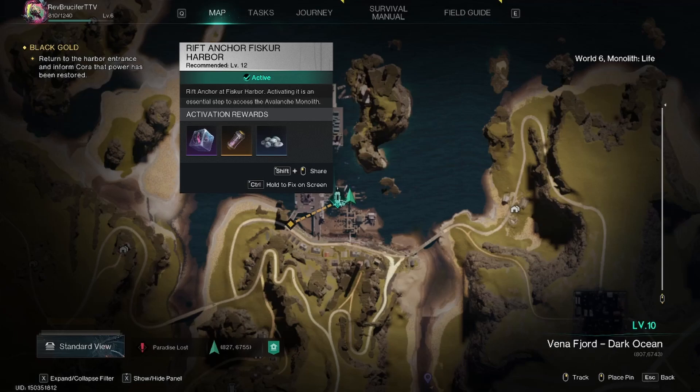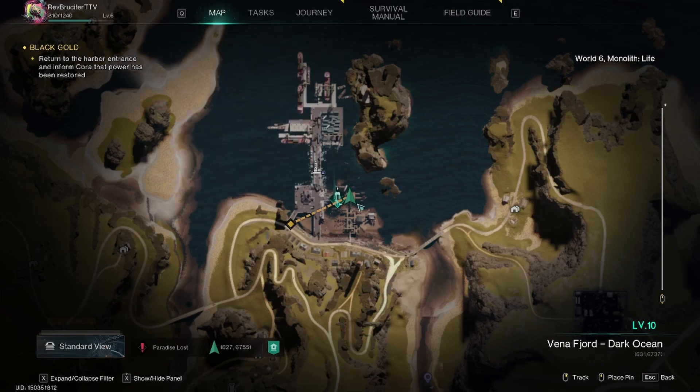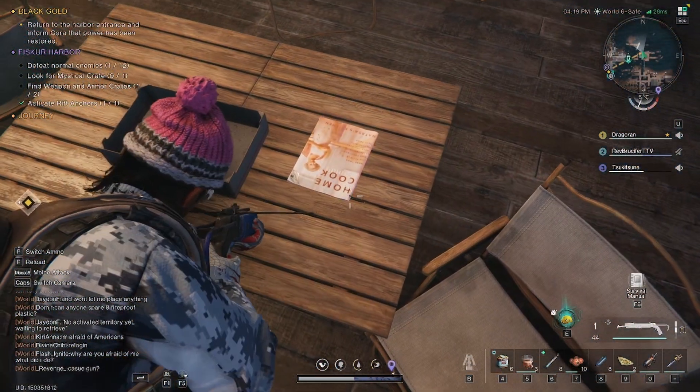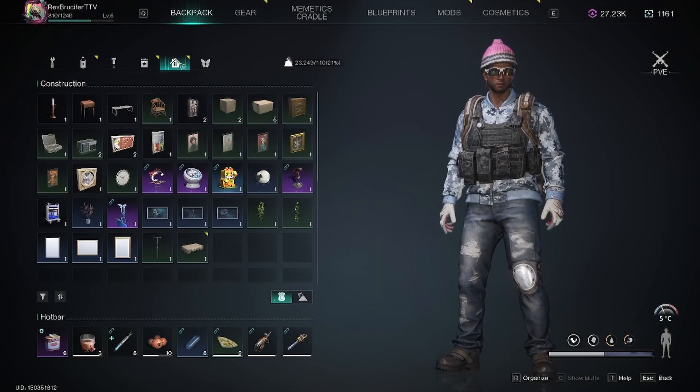What up, Meadows? Coming to you with a new Way of Winter guide series here. This time we have our first recipe we found up here by Fisker Harbor, inside this sort of like dining looking area out on the dock or the harbor. We have our first new recipe of the new season.